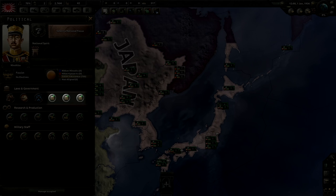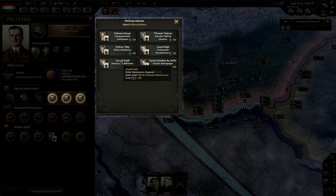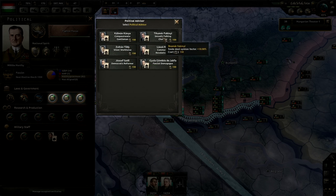The next three options presented under laws and government are staff positions. These provide specific bonuses to your government, functioning not unlike the advisors in Europa Universalis IV. These three in particular — the political advisors — will provide you with customized political bonuses. Here you can see some examples of political advisors. All three political advisors draw from the same pool, so you essentially have up to three in effect at any one time.